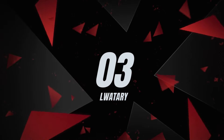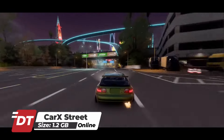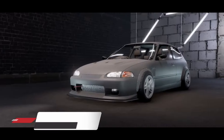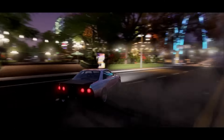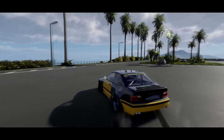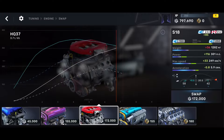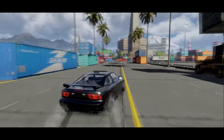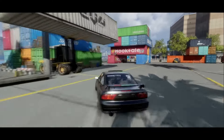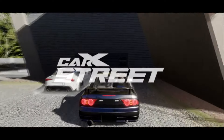At number 3, Car X Street is an urban racing game set in Sunset City where you can freely explore and participate in various races and challenges to earn money. You can use the money to buy more cars or upgrade the ones you already have. The game features different types of races including racing against other players and drifting competitions. Players can choose from different vehicle control methods and enjoy extensive customization options for their cars. The game offers excellent graphics with highly detailed cars and a day-night cycle.